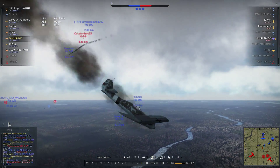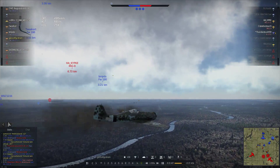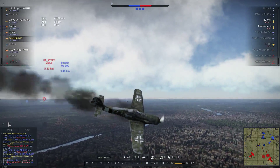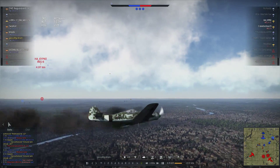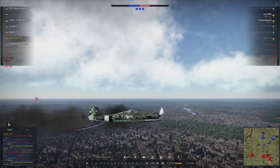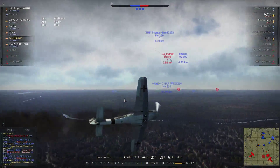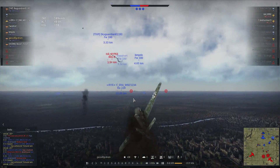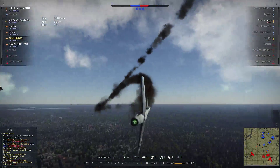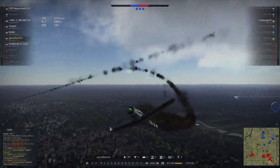Also props versus jets — I used to think that props versus jets was the worst thing ever, and then I started being able to kill jets in a prop. I think it's just because I got a little better. In this game I killed two MiG-9s — spoiler — but I didn't think I could do it. One of them head-oned me right here, as you're going to see. Don't head-on an FW — easy kill right there. And another one, I got a really good shot into the wing and it clipped it.